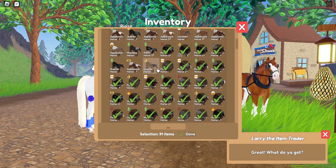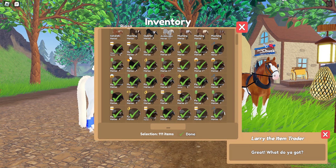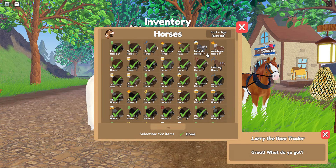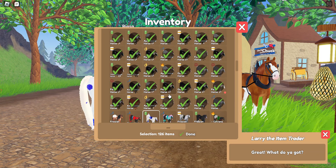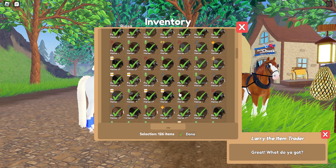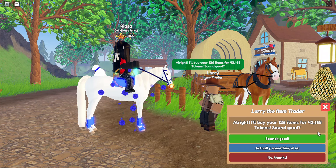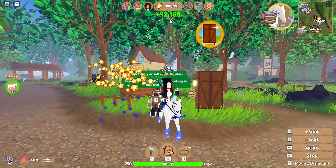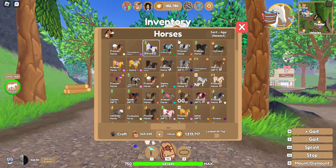Let's just see how good of money we got today. I've caught 126 horses to actually sell, so let's see how much we get — whoa, 42,000! Our money went up. I have 74 lassos left.